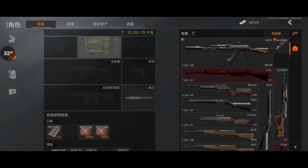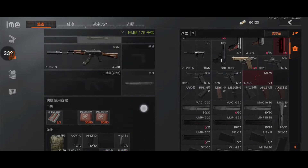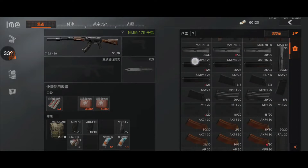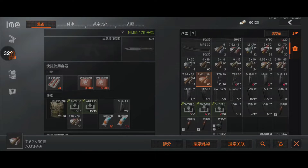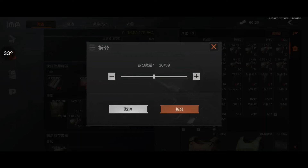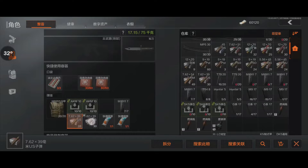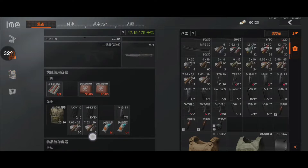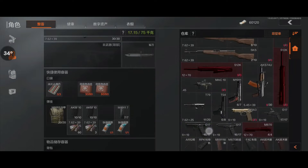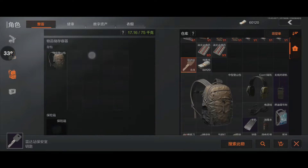I definitely need to survive some raids if I want to economically survive this. I'm gonna take what I just bought. Let's say 30 rounds with me, put these two together, and that's gonna be it. I think I'll also take some more meds, maybe another painkiller. That should be it - put the keyring on me.